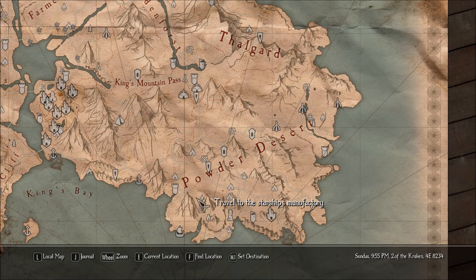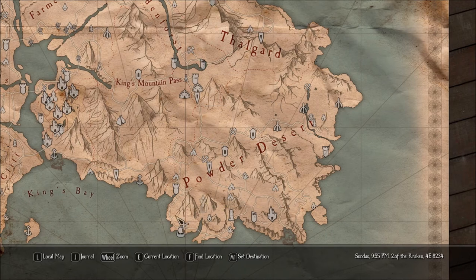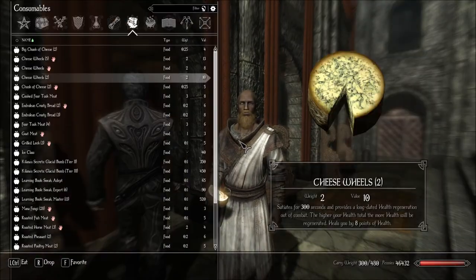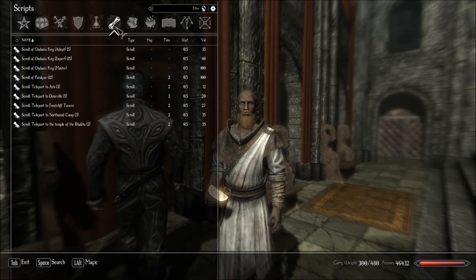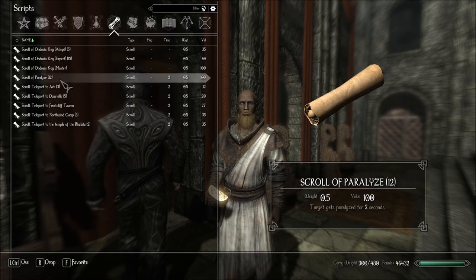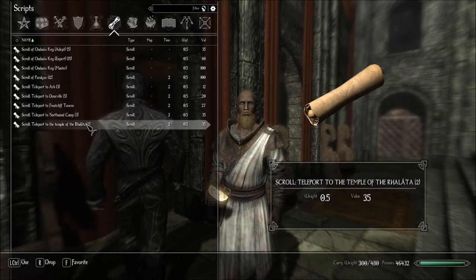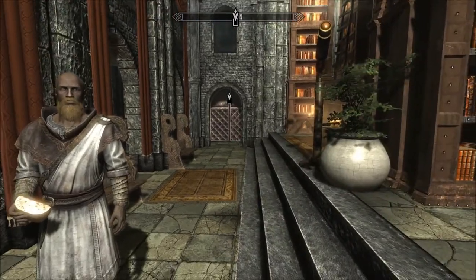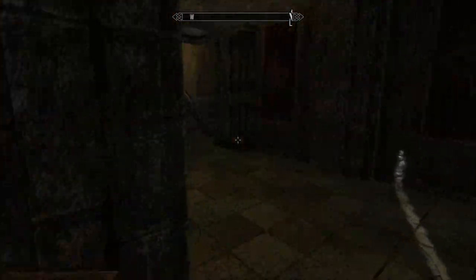Oh, it goes here — that's not too far from Duneville. I was afraid it was going to be in the middle of all this crap. Travel to the Starship's Manufactory. He gave us a scroll — he said Powder Desert, but it's to Duneville. I thought it was going to go somewhere else in the Powder Desert, like a special scroll. No, it's just another Duneville scroll. I can take a Myrid there, or I might as well use the scroll.